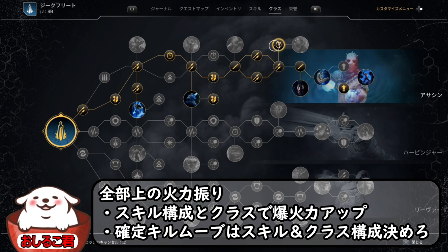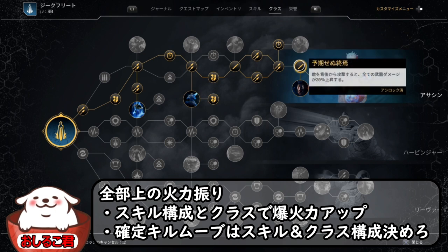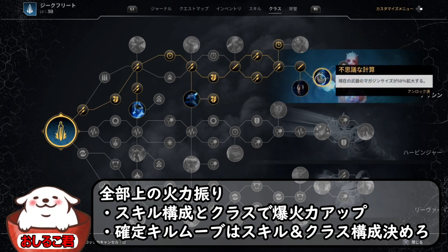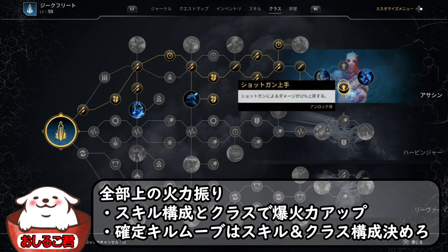武器ダメージが8%。上の方ここで止めます。クールタイム15、これが非常に重要。ここまで行きません。回復量は武器についているもので賄いましょう。こちら武器ダメージが背後からね、1個入れてますよね、20%アップ。エリートに対する武器、これは直接狙うのはやっぱ強いやつですよね。マガジンサイズ50%、これが重要です。敵が単人数の時、武器ダメージが爆上がりします。ここまで入れましょう。これがクラスとさっき言ったスキルの構成ね。